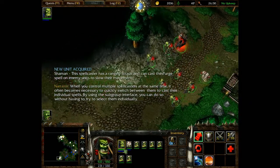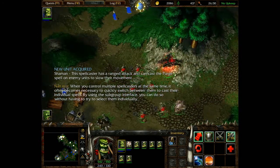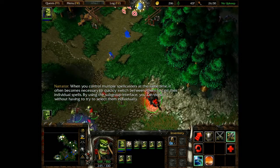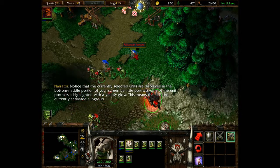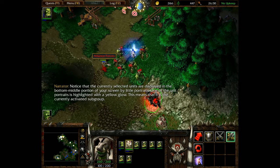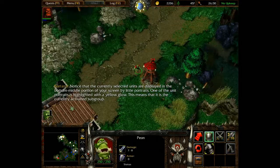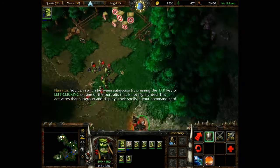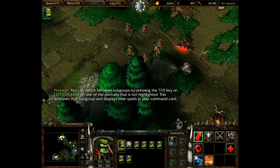When you control multiple spellcasters at the same time, it often becomes necessary to quickly switch between them to cast their individual spells. By using the subgroup interface, you can do so without having to select them individually. Notice that the currently selected units are displayed in the middle portion of your screen. One of the unit portraits is highlighted in yellow, meaning it is the currently activated subgroup. You can switch between subgroups by pressing the tab key or left-clicking on one of the portraits that is not highlighted. This activates that subgroup and displays their spells in your command card.